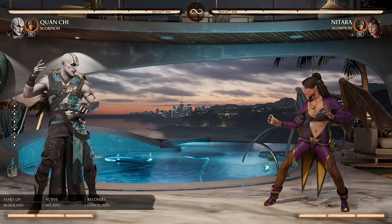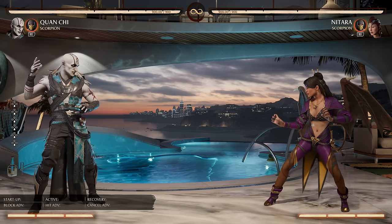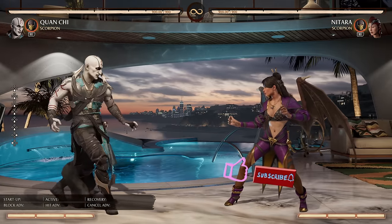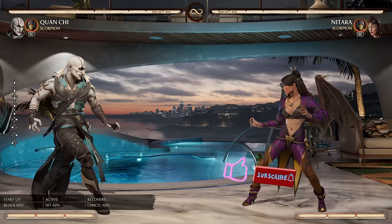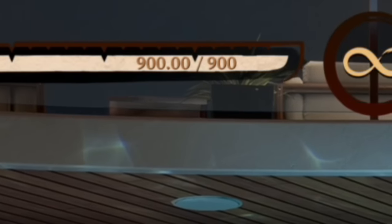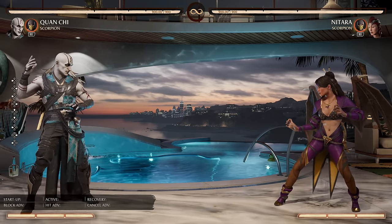Let's talk the pros and cons of Quan Chi. Quan Chi got a lot of pros, got a lot of cons. He's not a middle-of-the-road character — he is a character of extremes. Con number one out of the gate: as you can see at his health values, he's tied with Nitara as the lowest health character in the game.